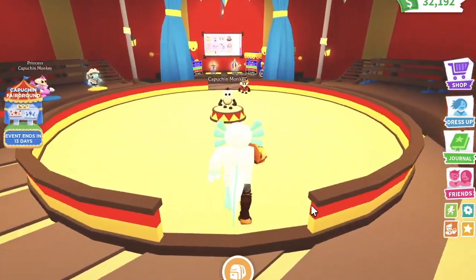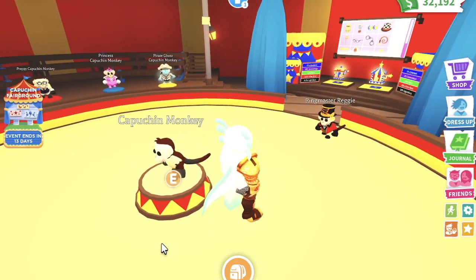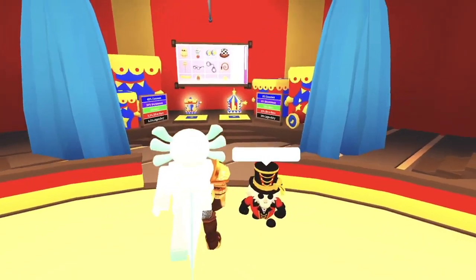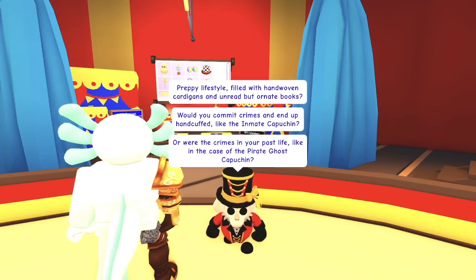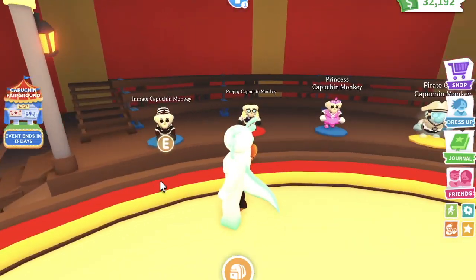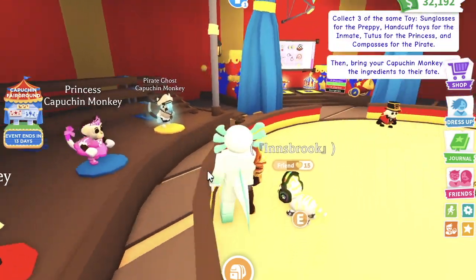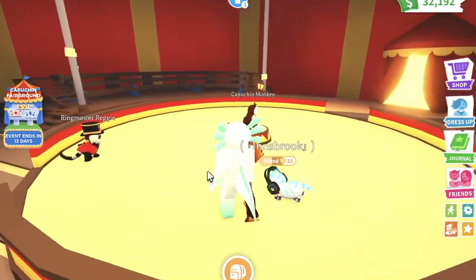The fairground pretty much looks like most of the other fairgrounds except we have to buy the new capuchin for 300 bucks, which I guess you're saving money instead of buying the box for 600. There's a king capuchin just telling us stuff about the update, and these are the capuchins we can get. I've already addressed them in another video so go check that out to find out how easy and hard they are to get.